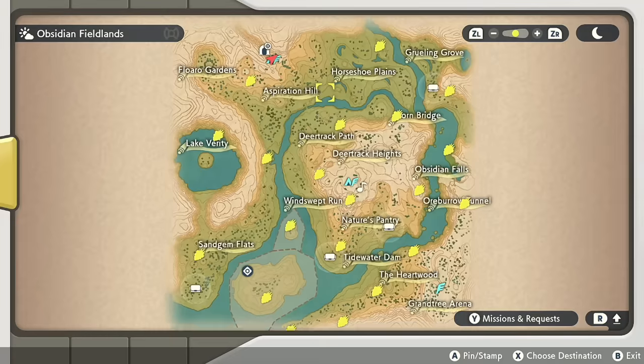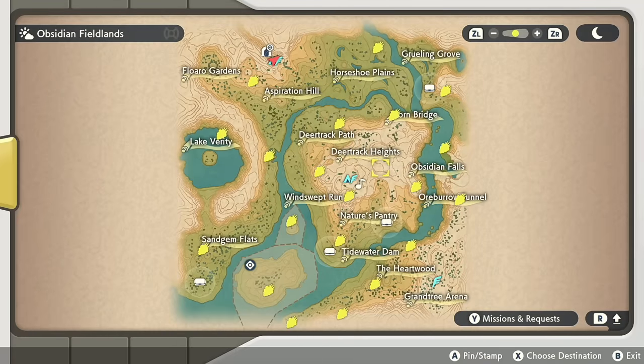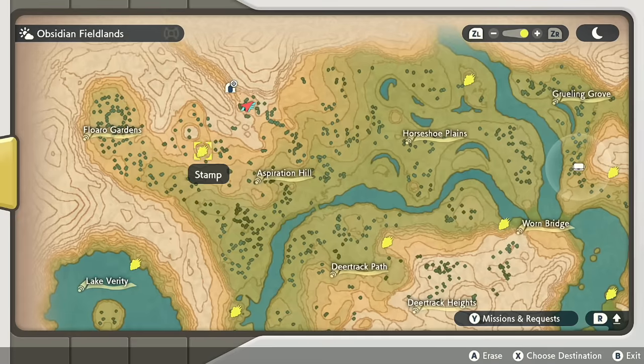Now that we've gathered seven, we're going to get the five-wisp reward — an Oval Stone. Here in the Obsidian Fieldlands, all 20 berry markers you see on your screen are the locations of all the wisps you need. Once again, I recommend once you collect one, don't remove the stamp but change it to something else.